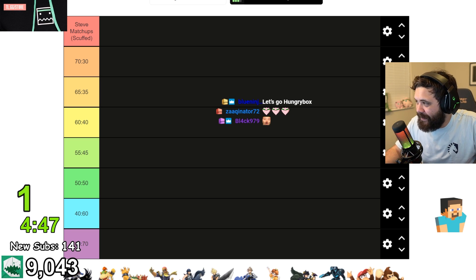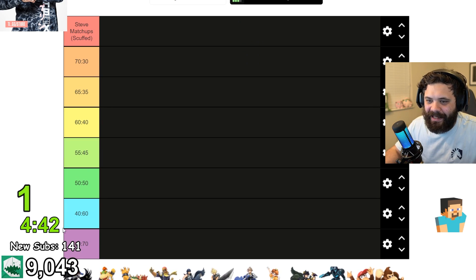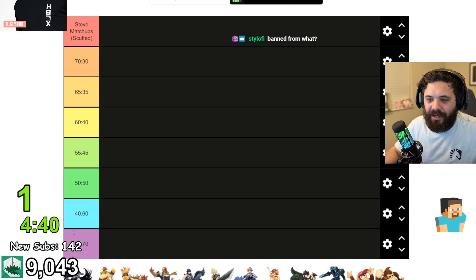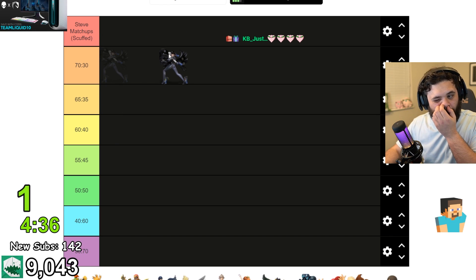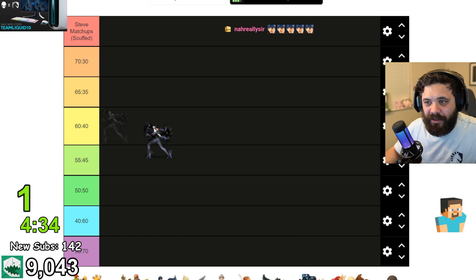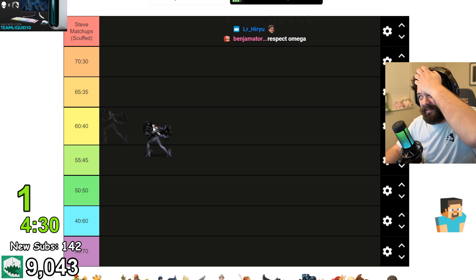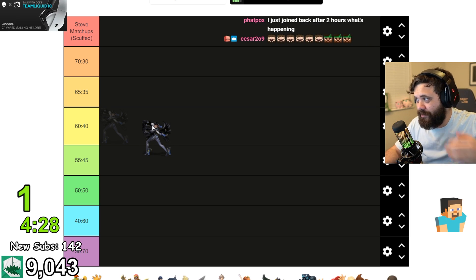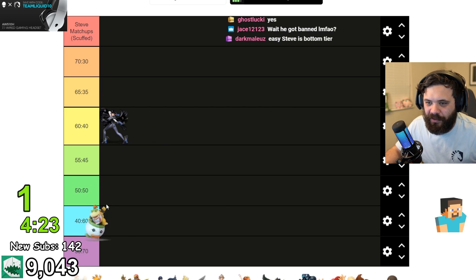Alright, let's go. Does Bayonetta beat Steve? Bayonetta can combo well at the top, but because of the blocks and getting sent up off-stage a lot, you can edge guard her — she's lightweight. I'm gonna say Steve beats her 60-40.